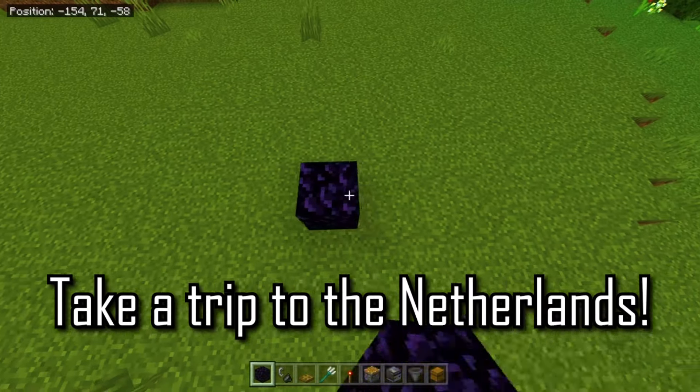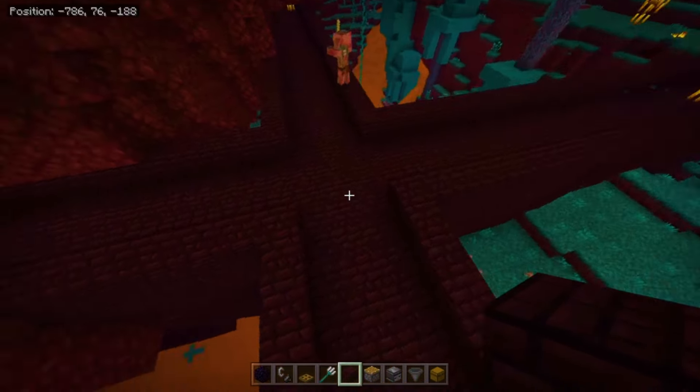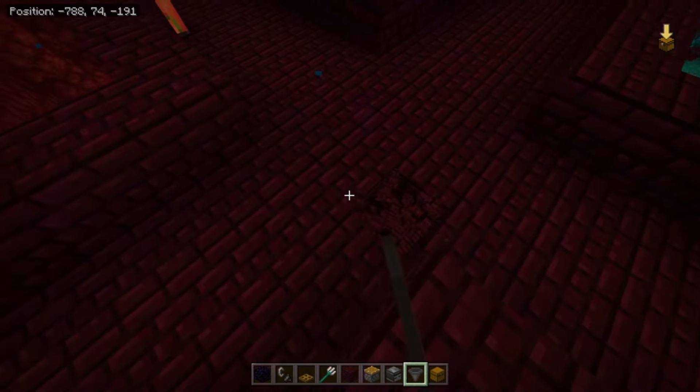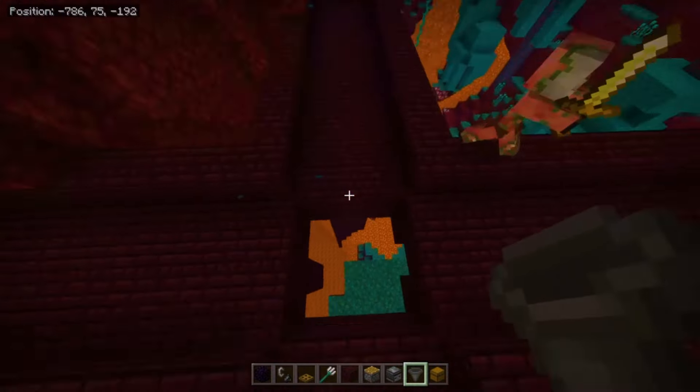First step: take a trip to the Nether. Next step, find a Nether Fortress. Once in a Fortress, you're gonna need to find the Intersection Point of two Lines. Alright, what we're gonna do is mine up all of these blocks in the middle and make sure there's just a bottom. This is what you should end up with.